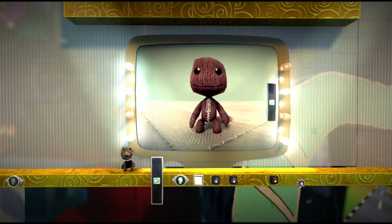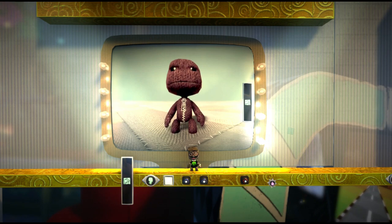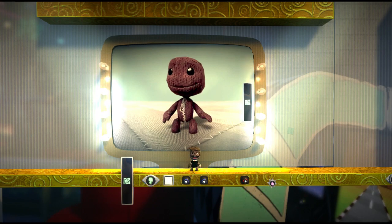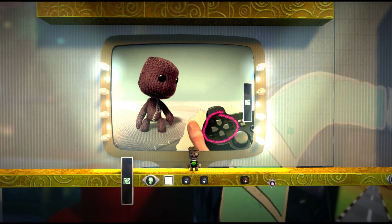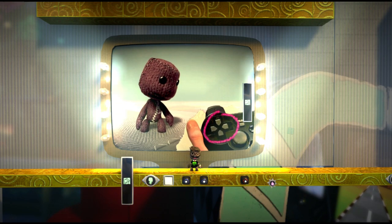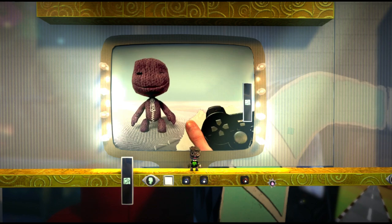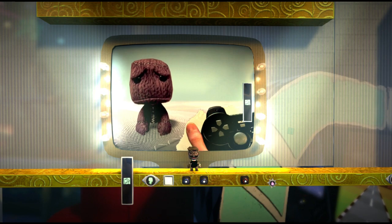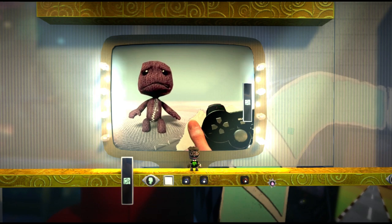Always remember to utilize your thespianic melodramaticon visuale. That's your facial expressions if you're not a fluffy actor type. There's a whole range of expressions available. The directional buttons on the controller are your pastels and your fingers the brushes, so paint the face you want. Press up for a big beanie smile or down for a frown. Press the left button to show fear and the right button to get tough.